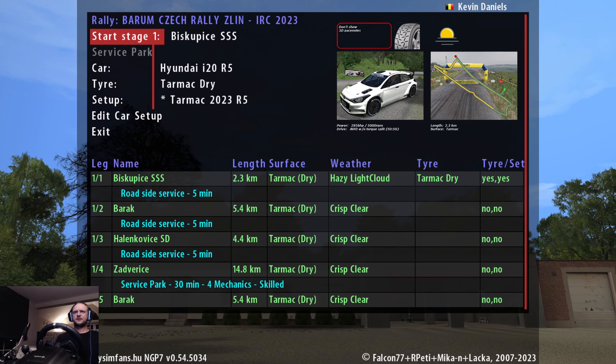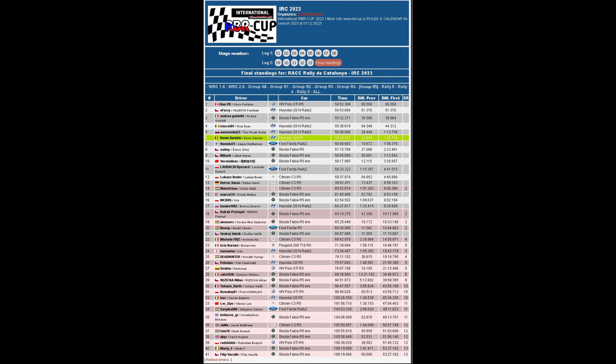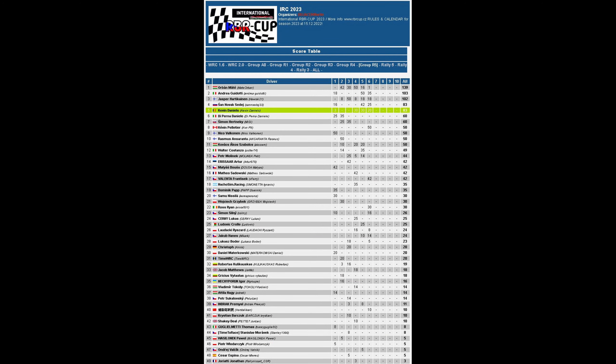Hello everyone, welcome for the 7th round of the ERC Championship. It is the Bottom Rally. The rally counts 13 stages and goes over 2 legs. I will do 2 separate videos for this rally. Let's take a look back at the 6th round.